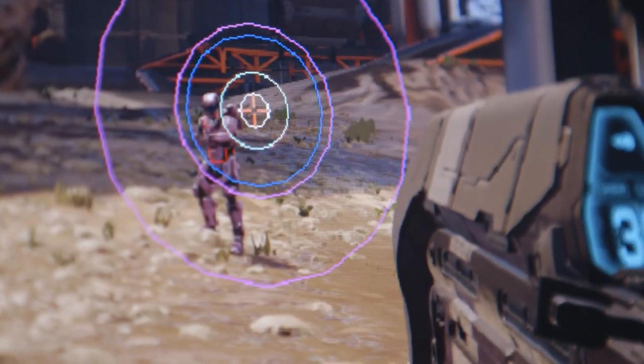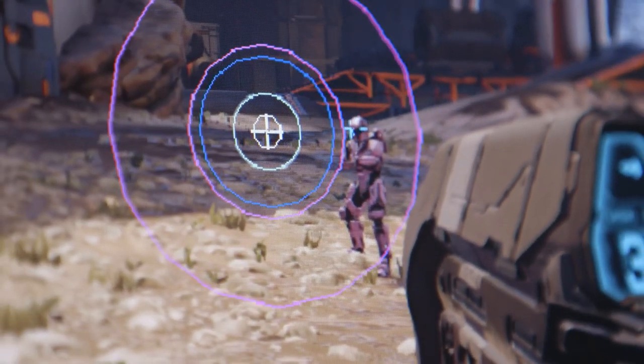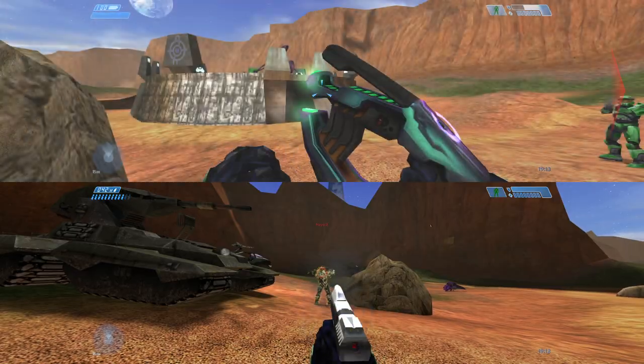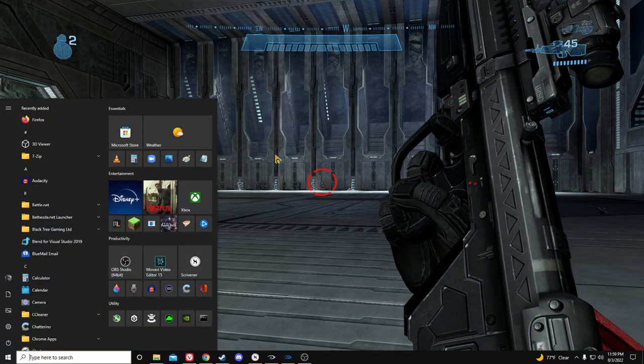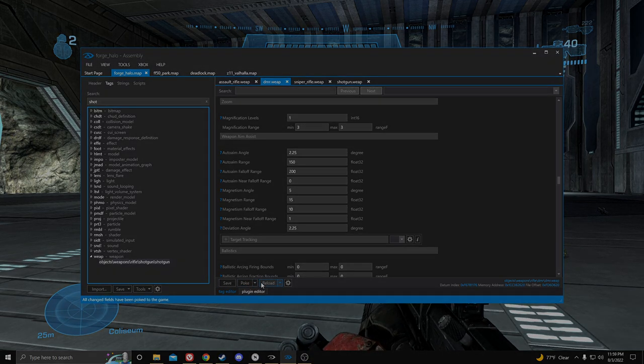Hey everyone, welcome back to Critical Infinite and this is part 3 of Aiming in Halo. Today I want to talk at length about reticles, bullet magnetism, and how the core mechanics of Halo shooting works. Bullet magnetism is a staple in many shooters and you probably have a good understanding of it already. Just know that the Halo engine calls it auto-aim. I'll be using these terms almost interchangeably.